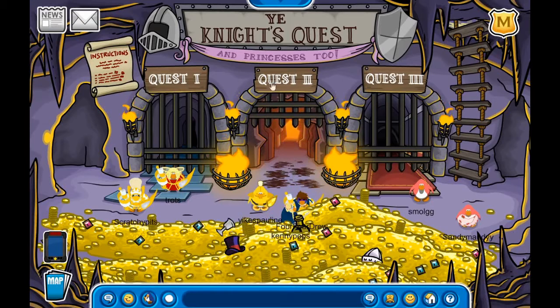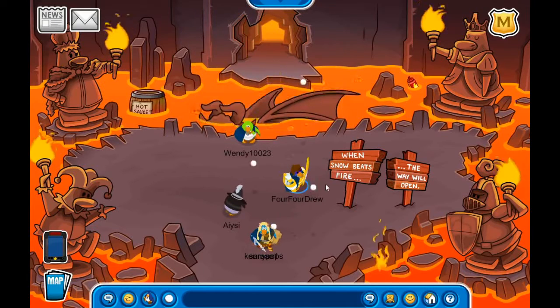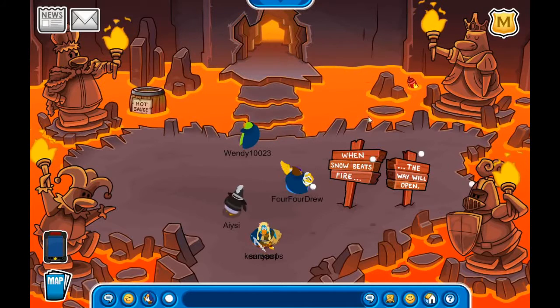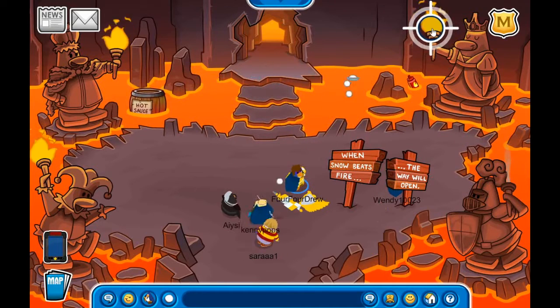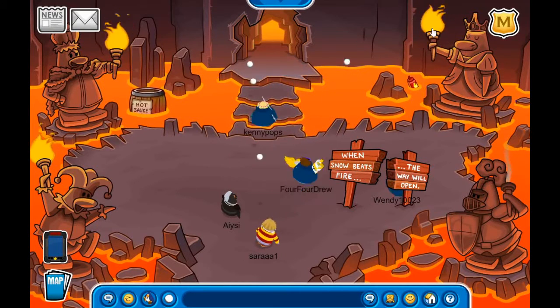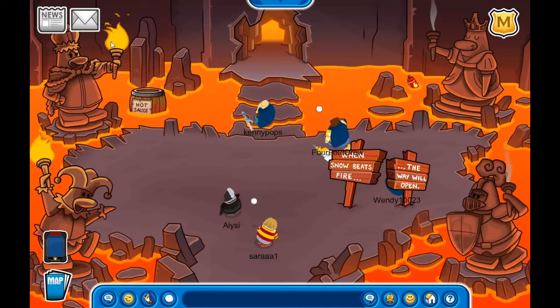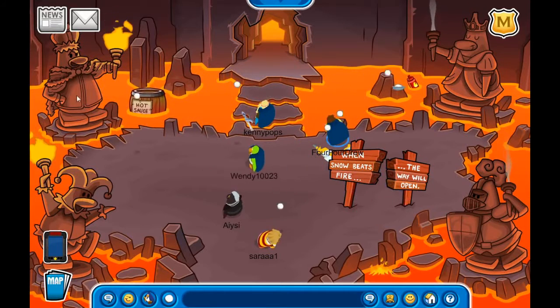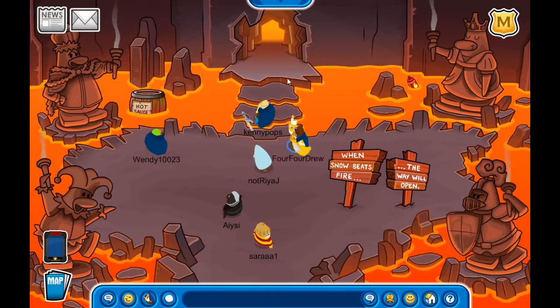In quest two we get a bit of dragon-slaying experience. To open the door, if you haven't opened it before, you have to throw snowballs at each of the four torches to extinguish them. Once you extinguish the fire, the door will open.